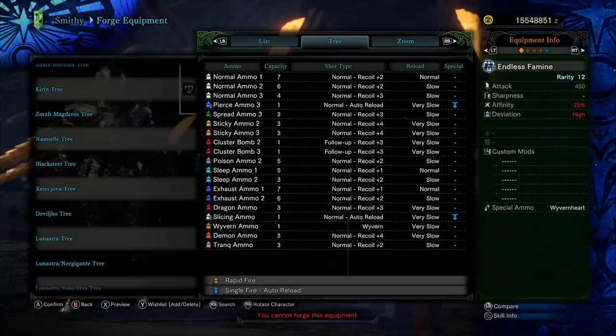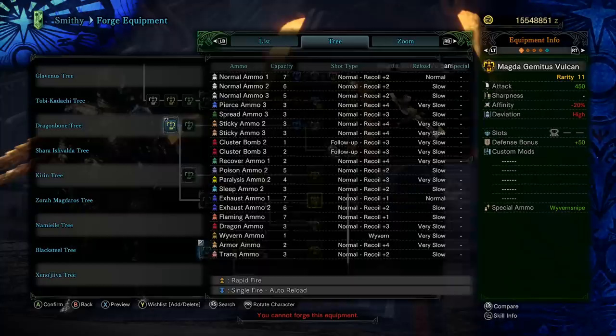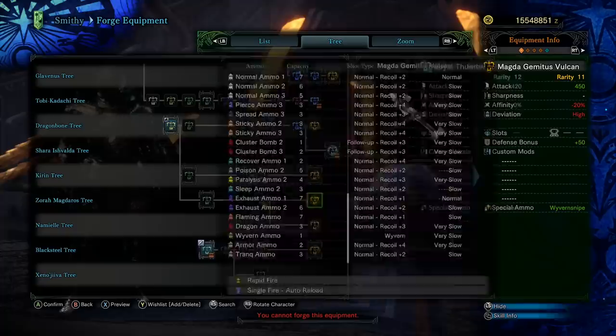Unless you have a monster very weak to sleep and immune to paralysis and don't want to use Solemn Reflection, you won't use Endless Famine. I would definitely build Magda Gametis Vulcan and definitely build Solemn Reflection. With the Magda Gametis Vulcan's sticky ammo setup — instead of auto-reload, you can get the reload speed on sticky ammo level 3 down to slow, so you shoot, shoot, shoot, shoot, then reload. Whereas Solemn Reflection is shoot, reload, shoot, reload. Technically the sticky ammo fires faster on the Vulcan. Having an extra shot of cluster bomb 3 also increases DPS because you reload fewer times. But if Magda Gametis can't reach slow reload on wyvern ammo and is stuck at very slow, the Shara Ishvalda will still be very tempting for that faster loading wyvern ammo.